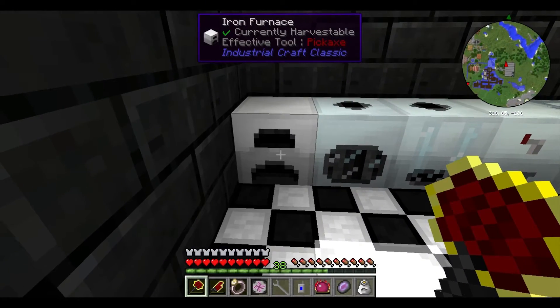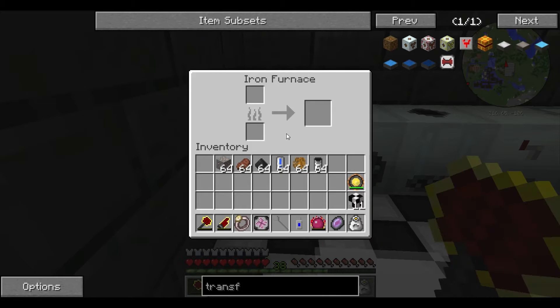First we have the one machine in Industrial Craft that does not require any power to function, and that is the Iron Furnace. The Iron Furnace is just like a regular furnace — it accepts fuel in the bottom slot and smelts or cooks items in the top slot, except it has 125% fuel efficiency, so for every four fuel you get one bonus fuel. It also cooks at 125% speed, so it's better than a regular furnace if you have the eight iron needed to craft it.